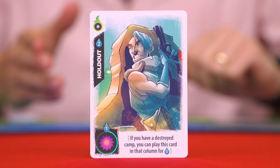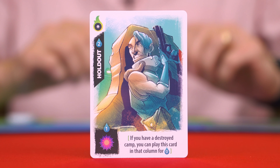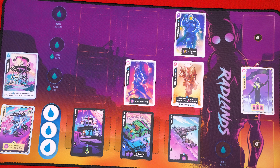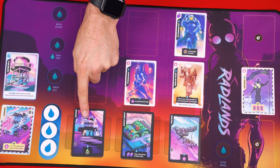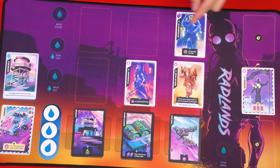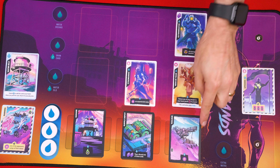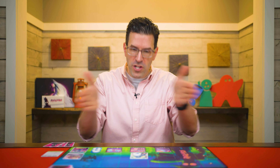This is the symbol for damage, and unless the effect says otherwise, the damage must be assigned to one of your opponent's unprotected people or camps. A card is unprotected if it has no other cards in front of it within its column. The effects of an ability can target any column, not just the column that the resolving card is in.